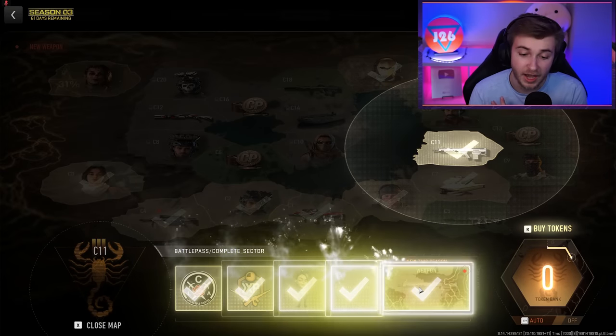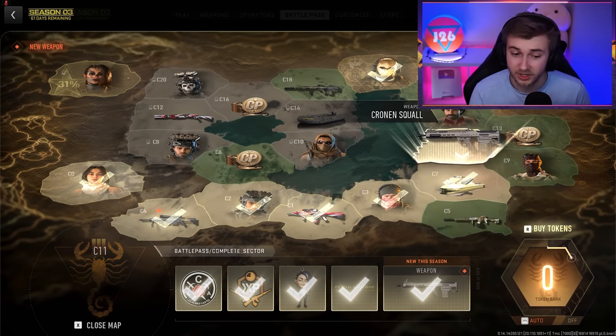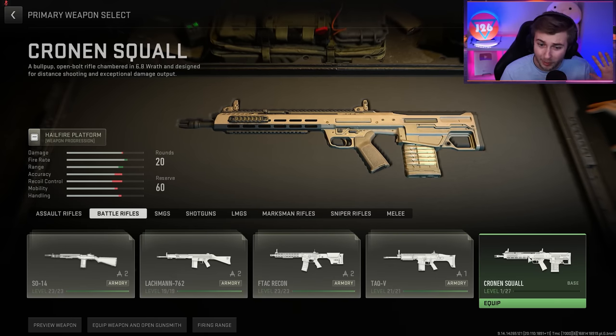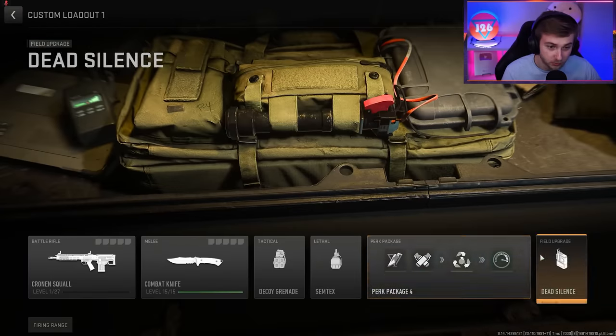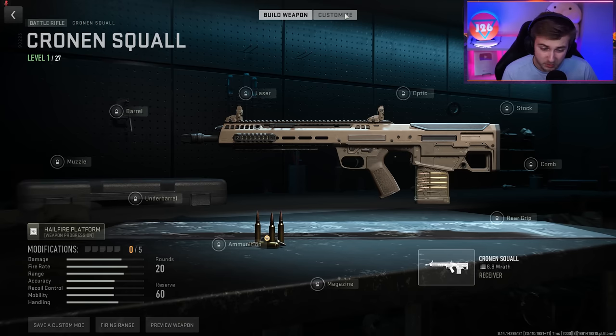I tell you, it took me hours to get these battle pass tokens. I don't know what they did with the rates on these, but it is slow. And I say somewhat forgotten because come on, what weapon's going to outshine the intervention? But here we have the Cronin Squall. I have absolutely no levels on it, but let's go ahead and see what the camos are on this weapon and how we can unlock them.